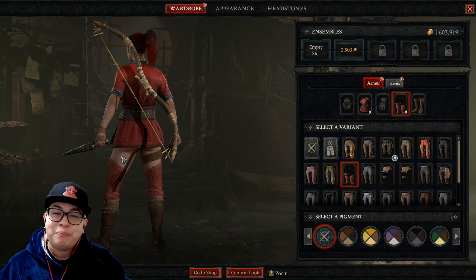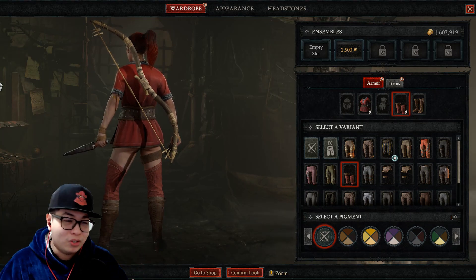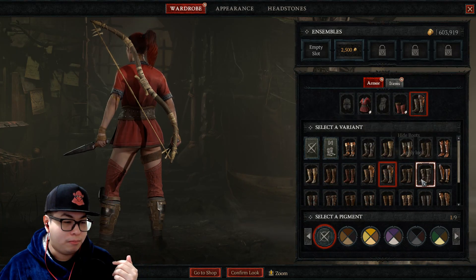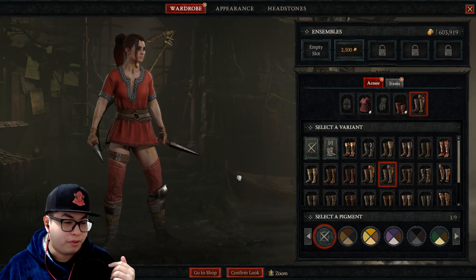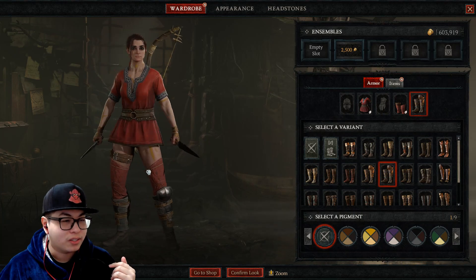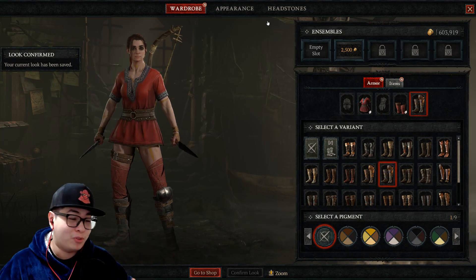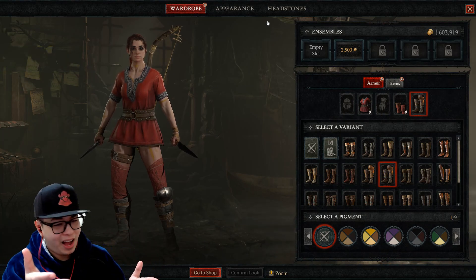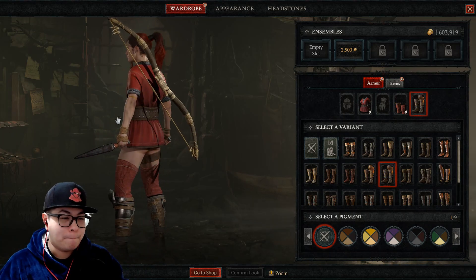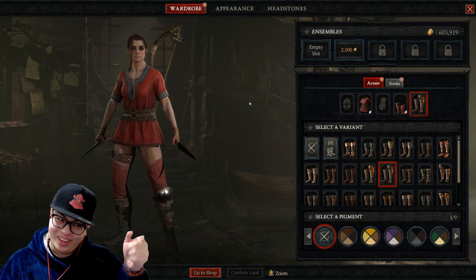Enjoy the Rogue thirst trap for season one. The artisan's tunic is free, so all you really need is the exceptional leggings and you're good to go. Boots can be anything and it won't affect the look, though you can make it a little more stylish. Have fun ladies and gents, don't forget to like, share and subscribe. Remember to bare yourself to your friends — buh-bye!